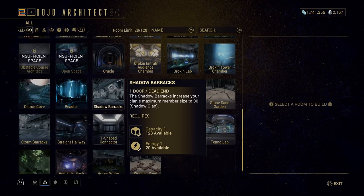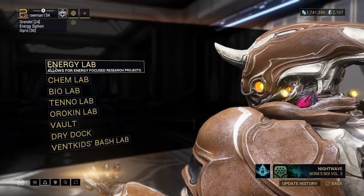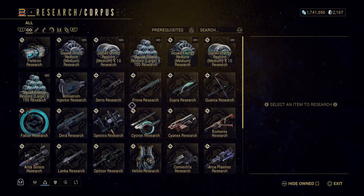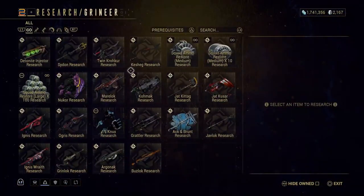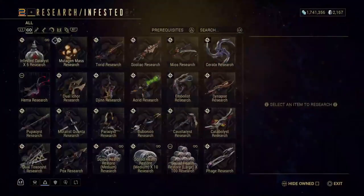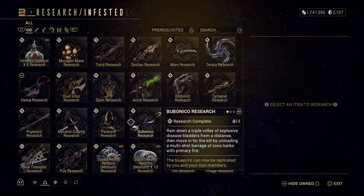Let's go through these labs so you know what each one does. First off you're going to have the energy lab — it allows you access to all of these blueprints. You can google what energy lab blueprints are specifically, but there are a lot of weapons there. If we go to the chem lab, this is going to be a lot of infested stuff — not as many blueprints but there are still some weapons stuck here with the dojo. Next we have the bio lab, which is very similar — it's also infested, with different weapons, the infested catalyst, glaives, stuff like that that you can research and build.